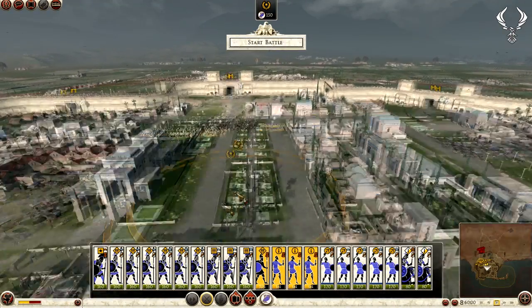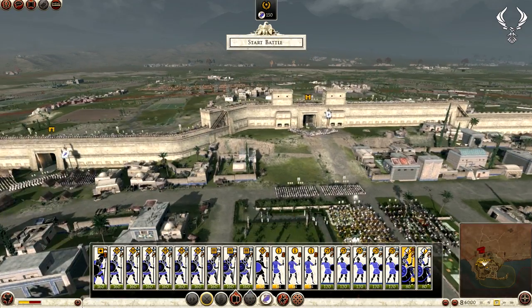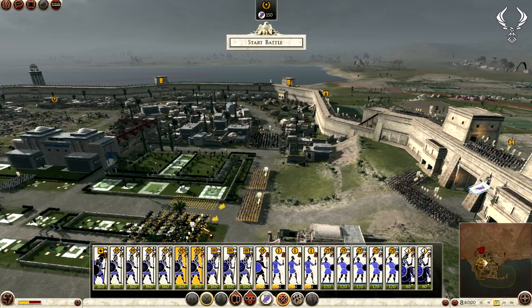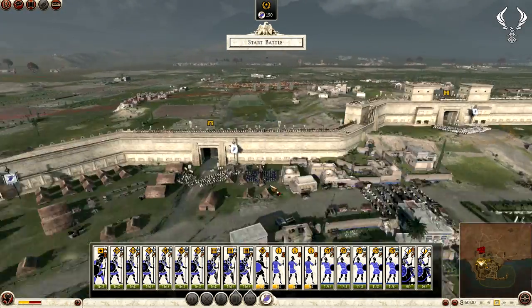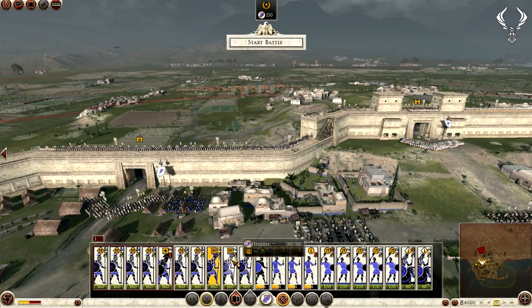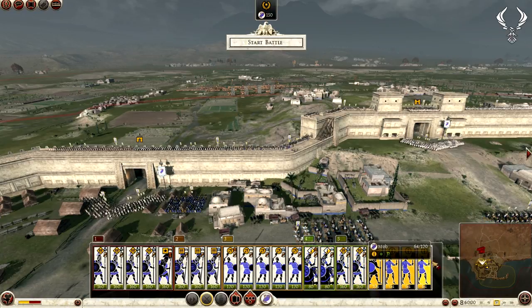My garrison will just stay in the town centre because they're not going to be any use. I'll have a unit of cavalry there, and the other cavalry unit there so I can send one out each way when we break the enemy - hopefully. I'll make those pikes group one with the general, all my hoplites on the wall group two, all my slingers group three, cavalry group four, those pikes group five, and these guys group six.